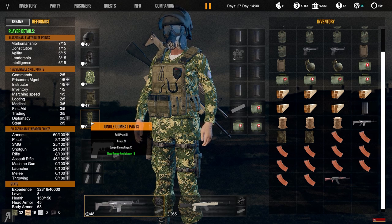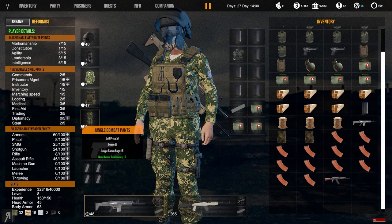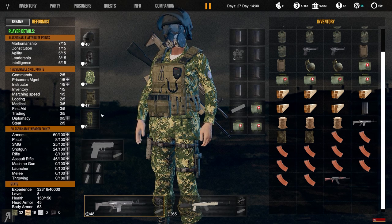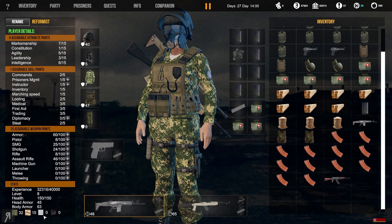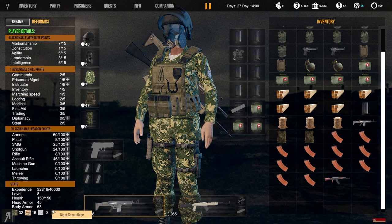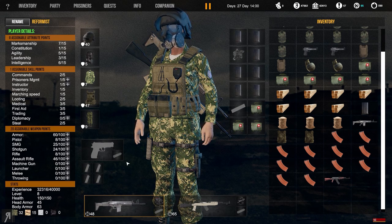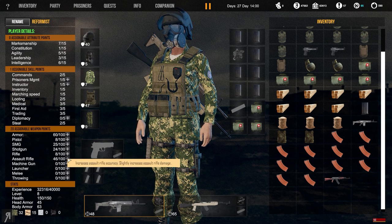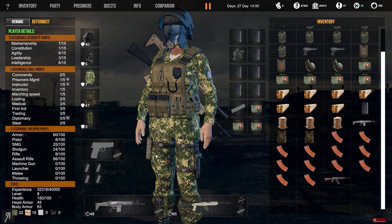I'm not entirely sure I agree about the camouflage system, but it's a really cool in-depth feature. You can plan based on being in a jungle, desert, snow, or night environment. Night camouflage would be really cool because if we fight at night with our night vision goggles, that's going to be really fun. Anyway, I'm going to increase my assault rifle accuracy further.